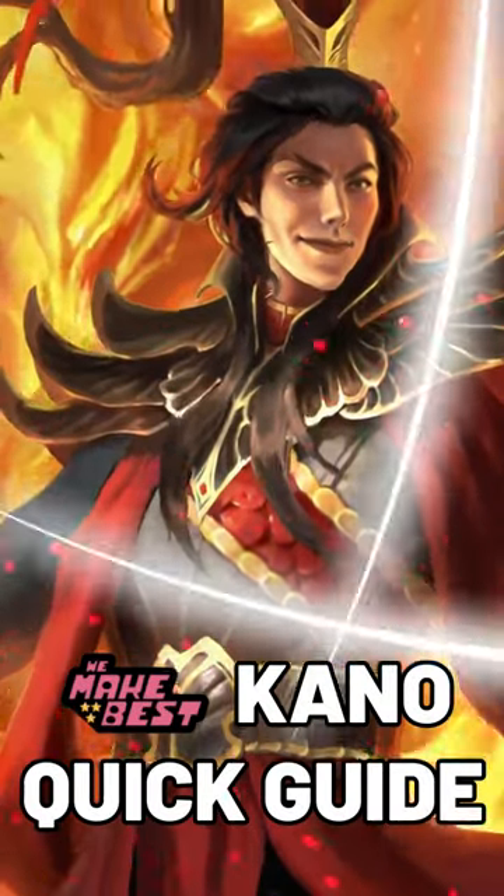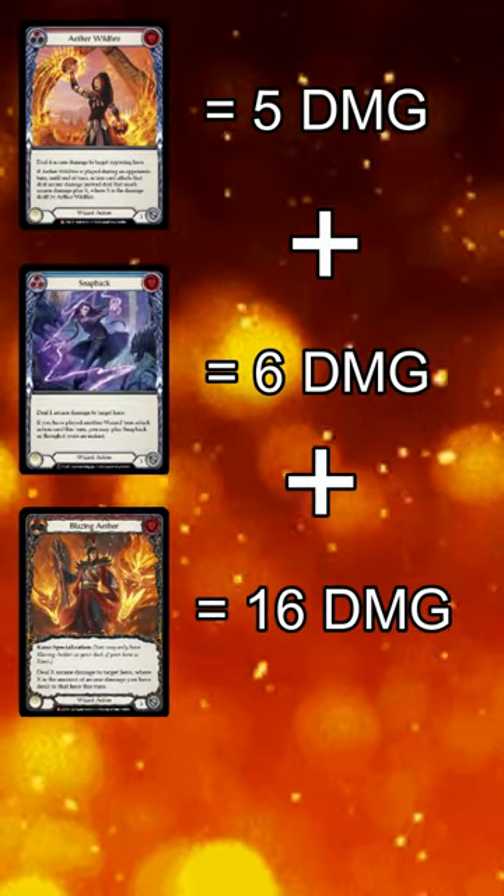Yo, it's Tog. We're here to make the best Kano guard. The Kano combo is Wildfire, any damage spell, Blazing Aether — in that order.